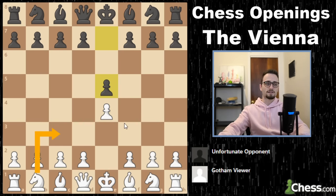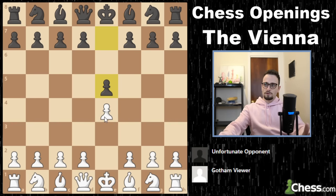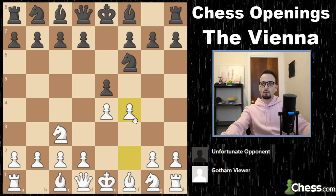We start the game with the moves e4, e5, and now knight to c3. If you're an e4 player, you are going to face e5 a lot, especially at the beginner level, but even as you climb the rating ladder. The point is that in most positions we're going to play the move f4 before we move the knight to f3. The Vienna Gambit is played after the move knight to f6, and we go f4.